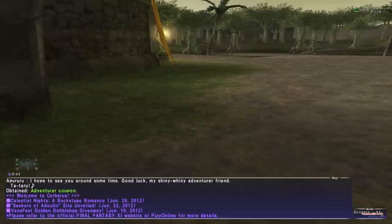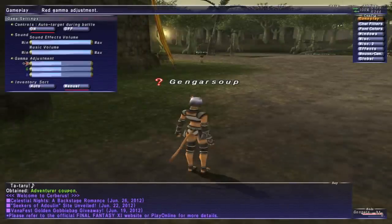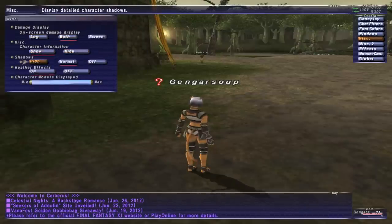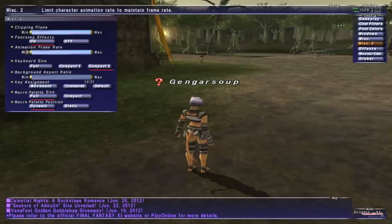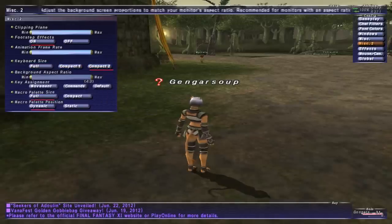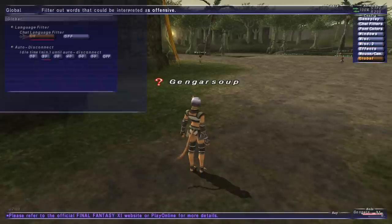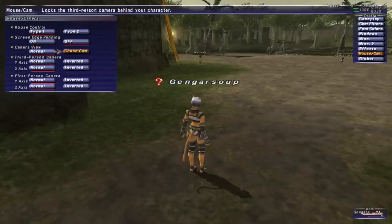Now what you want to do immediately is open your menu and go to Configuration. Gameplay should be okay. Chat filters, leave them for now. Go to Miscellaneous - put it on on-screen damage for both. You can leave everything else as it is, actually. Misc 2 - Macro Fall Dynamic. Background Aspect Ratio, put that 16:9 widescreen. Go into Global, turn the language filter off, and then put auto-disconnect. Then go into Mouse and Camera and put screen edge panning off.